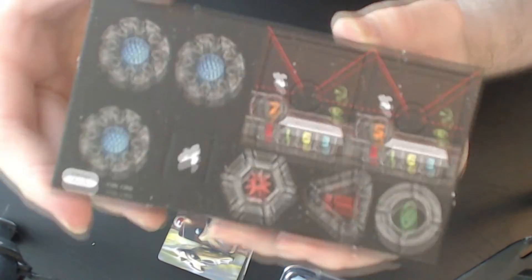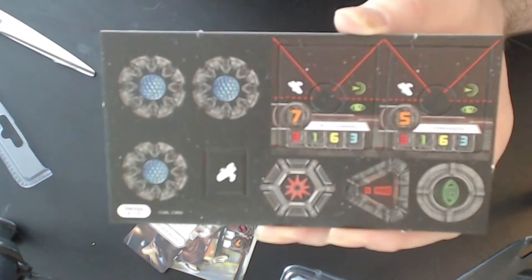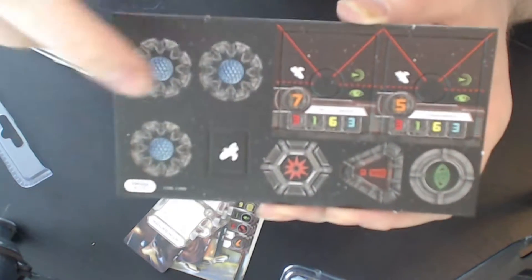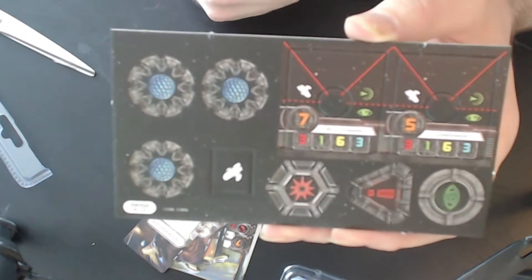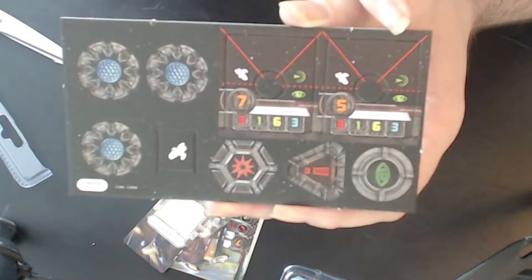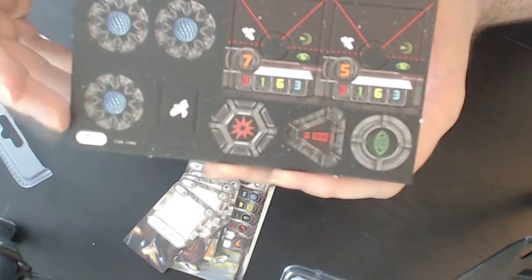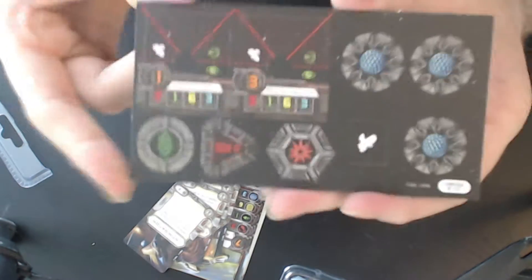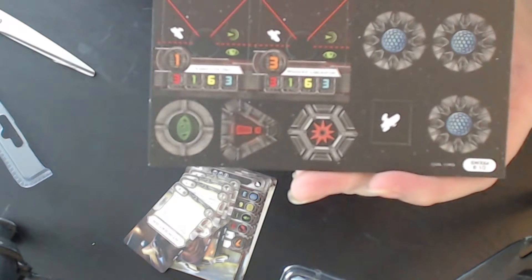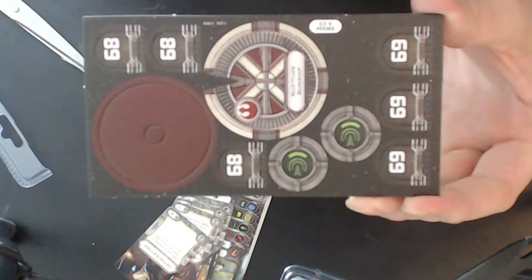First of all, you got your shield tokens — this ship has three shields. As you can see: six hull, one agility, and three attack. You've got tokens for your new dials — the FFG dials. You got critical hit token, stress token, and focus token. You got your pilots: Low Rig, Wolf Varu, Kashyyk Defender, and the Rookie Liberator. You also got numbers 68 and 69, the dial, and a new action token.